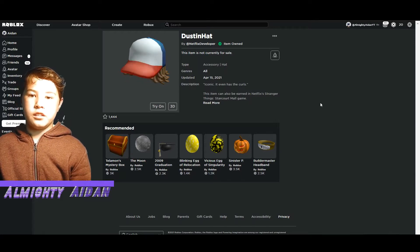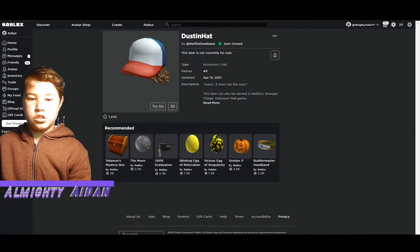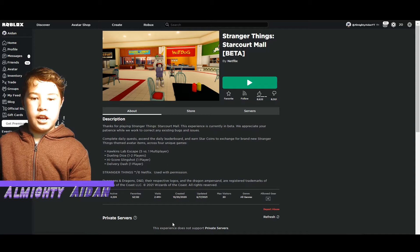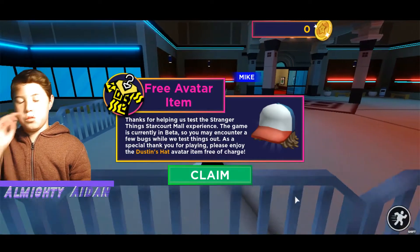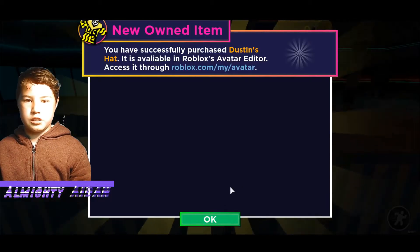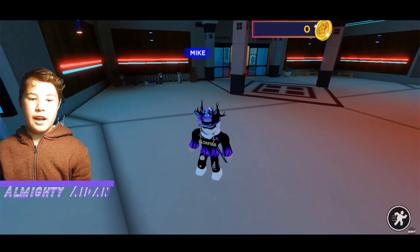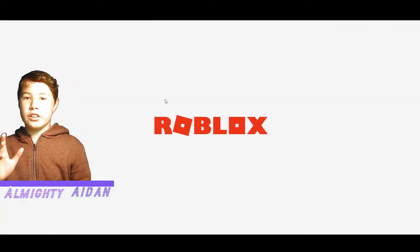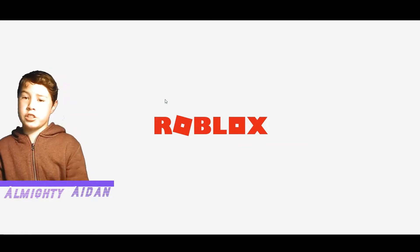We can finally get it! It says 'item owned' and I can show you why. Once you head into this game and go here, when you just join — boom — you get it straight away. I'm just gonna press claim, but it doesn't really matter because you literally just join and before you even go to claim, it already gives you it.